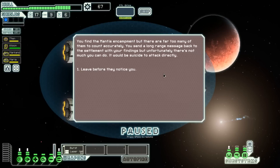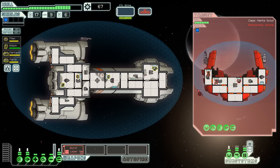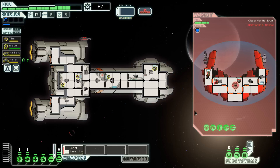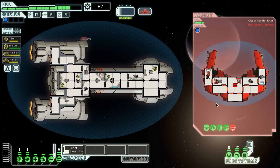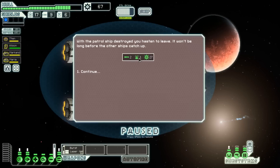We find the Mantis encampment, but there are far too many to count accurately. We send a long-range message back with our findings, but it'd be suicide to attack directly. As we try to leave, a patrol spots us — sirens start blaring and a ship moves in to attack. The Mantis are really good at personal combat and like to board, but they don't have a transporter, so I should be fine. Let's take out their weapons — they only have one shield. Something I've never done is get transporters myself and purposely try to board an enemy ship. We keep doubling down on their weapons, keeping them offline. We set them on fire too — they might lose a crew member. Their weapons are permanently down. Two missiles, one drone part, and 27 scrap.